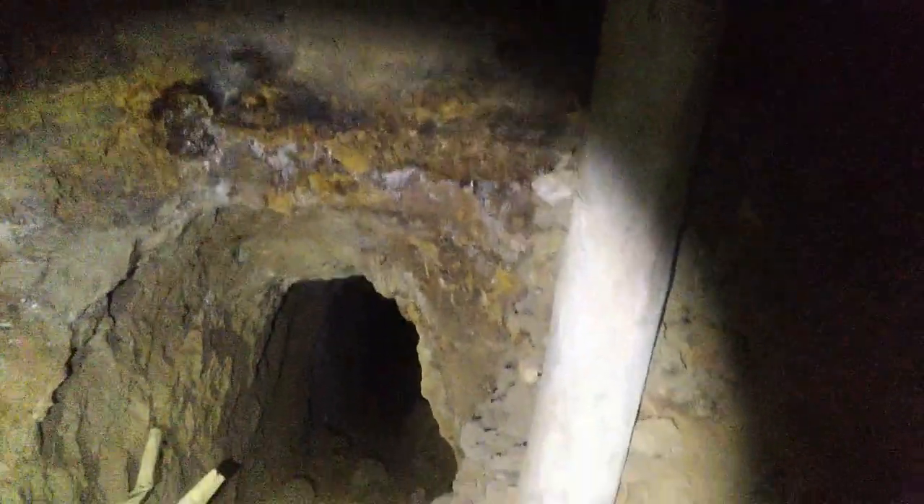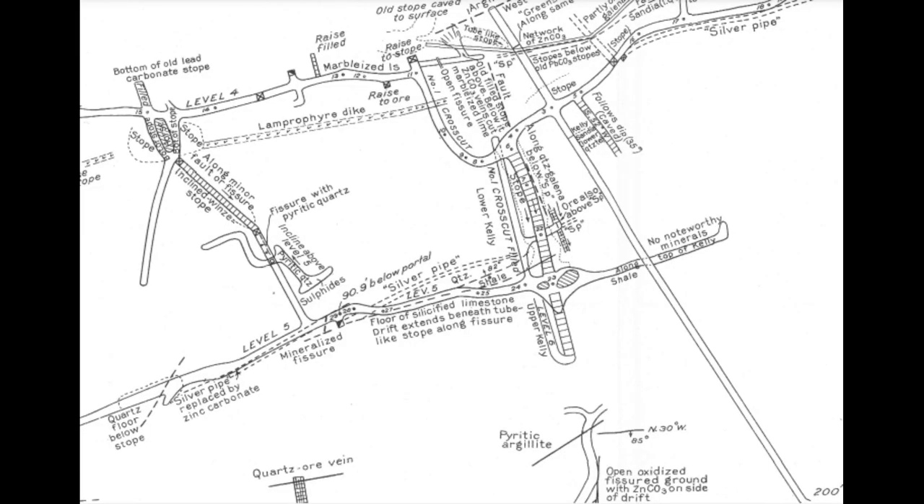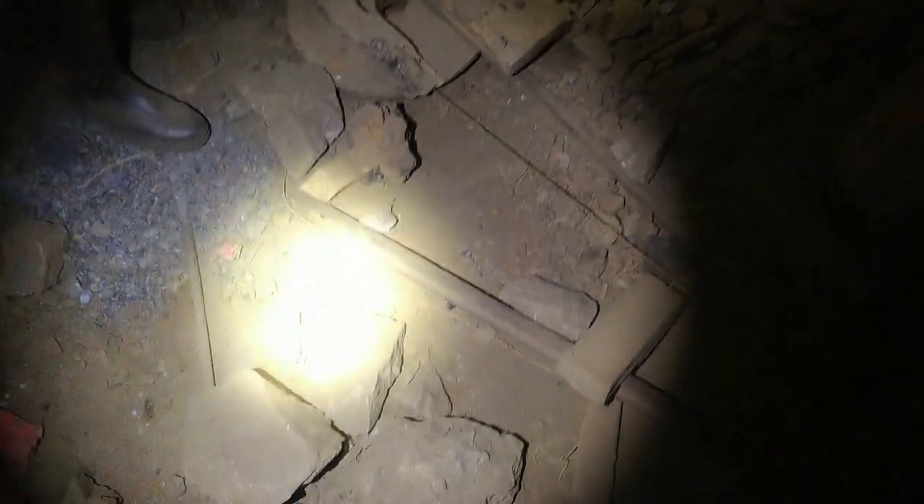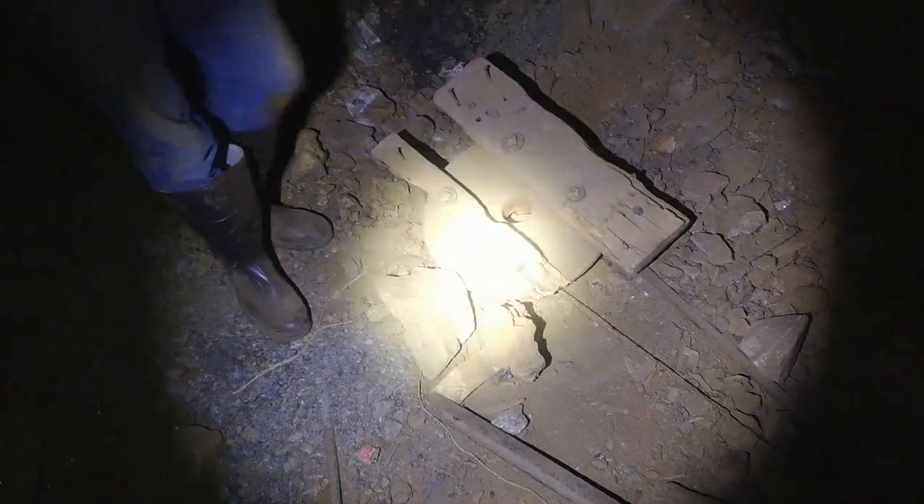Got a ventilation line, maybe some compressed air line or water line. This is pretty cool. I'll pop up on the map where we are. Now we've got this drift to the right, this one to the left. And then Kenny found this thing — there appears to have been a switch here, but they pulled the frog and the points, because that stuff's worth money.